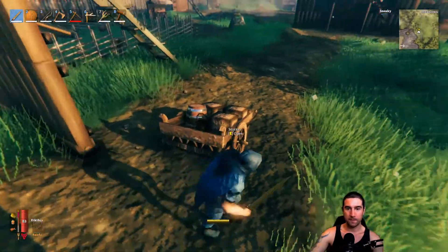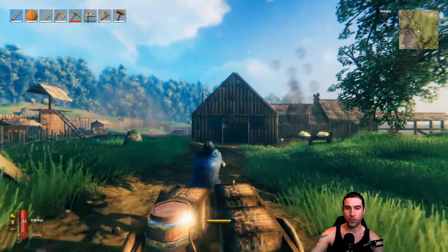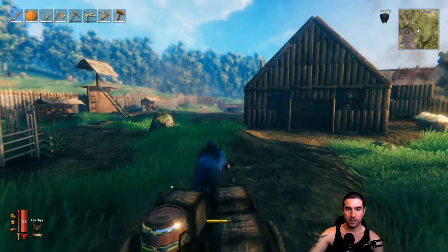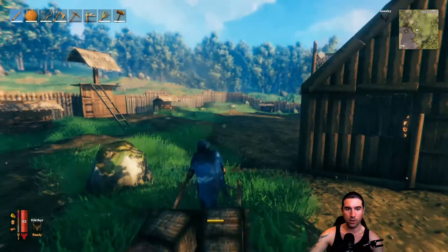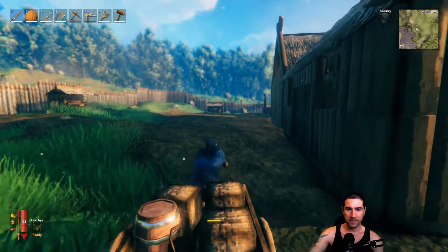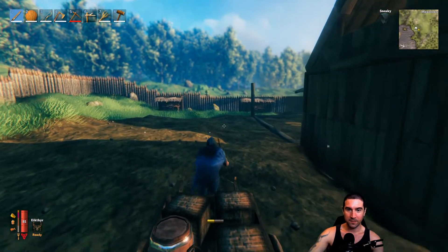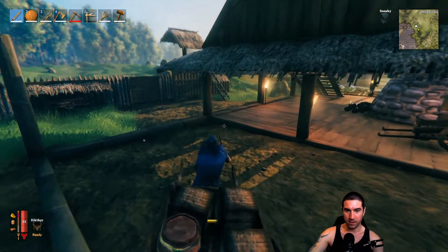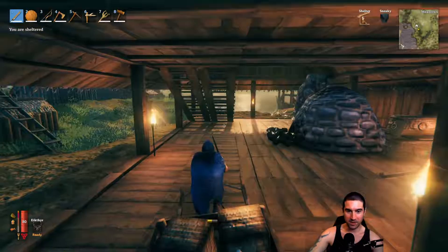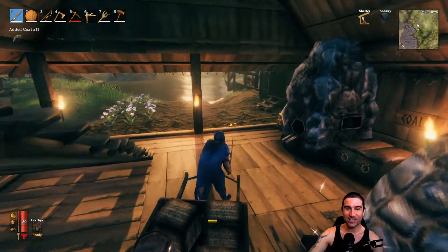Drop it, hop off, close the gate behind me. I can literally walk through the door! I deposited all the wood I chopped from over there and the trees have already grown almost all of them. I can park this right outside now that the pig pen's not here. We got two carts right now by the way - I can park this right here. That is so good!